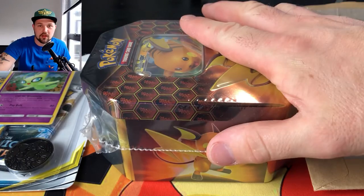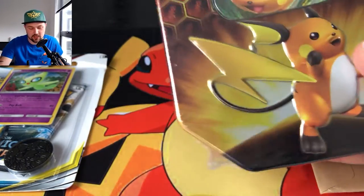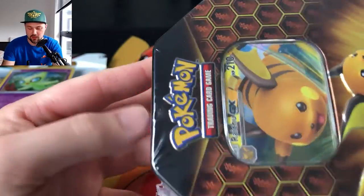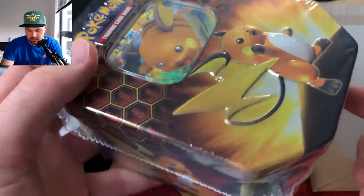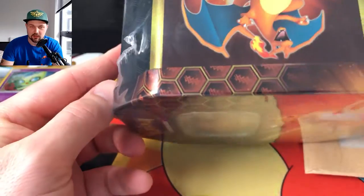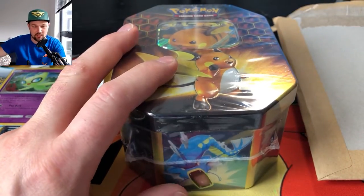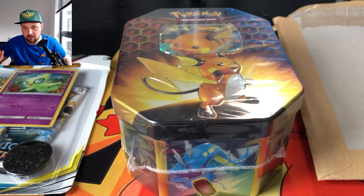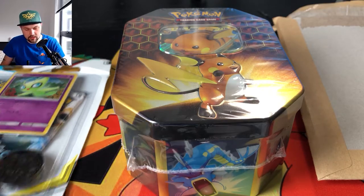What's up everybody, welcome back! Hopefully we're going to have another crazy video today. I went down to my local shop and picked up one of these tins. I couldn't have been happier to find a sealed — well I've just opened it to make it easy on camera — but a sealed Raichu tin, Hidden Fates. I can't explain how crazy it was getting this tin out the back of a big cabinet.